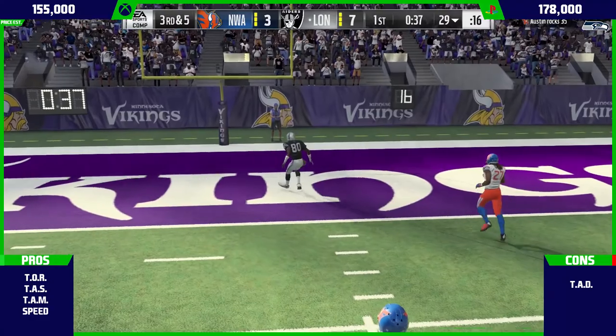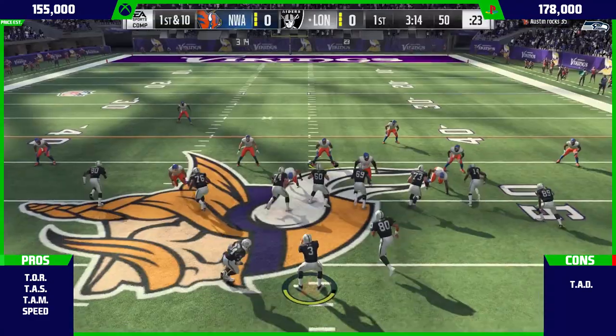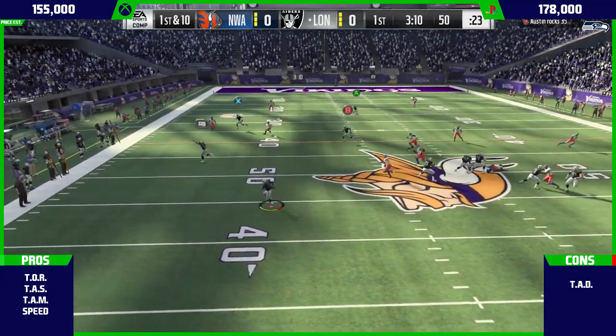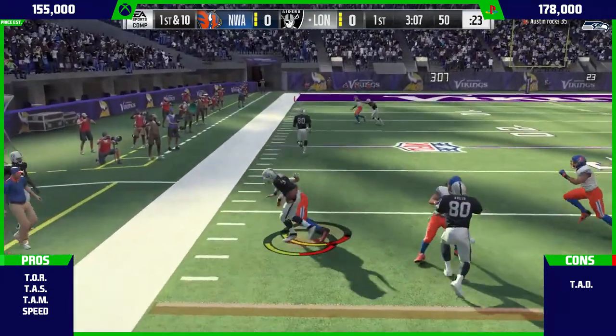He was very accurate throwing the ball short. The best way to beat players in Madden this year is by chewing away very slowly, and Russell Wilson has no problem doing that at all. He didn't have any overthrows for me throwing the ball short.